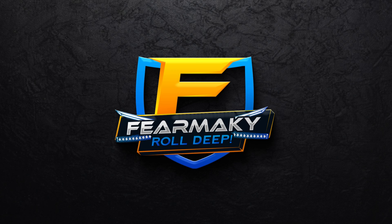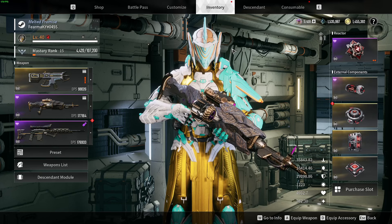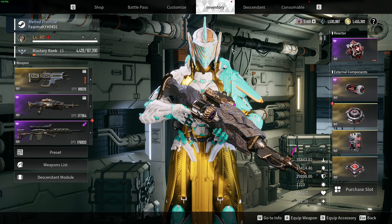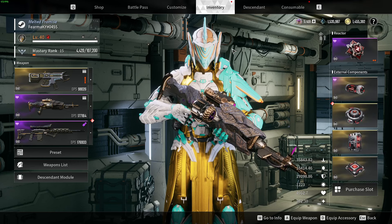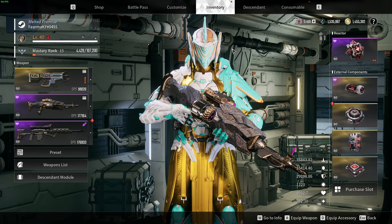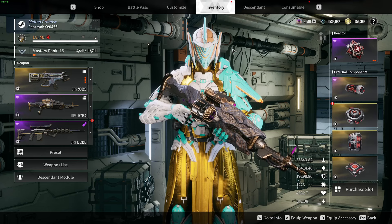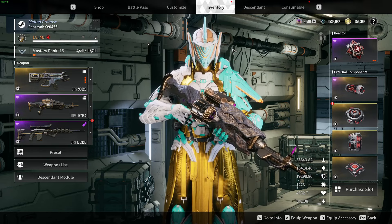Welcome back, guys. Been getting a lot of questions: where do I get the burning mechanics reactor for Lepic, how do I farm it, where do I get it, what do I do? So this is going to be a quick guide on how to target farm and go after the best reactor for Lepic and Ultimate Lepic. We'll keep it beginner-friendly with rare weapons and a rare reactor, since that's where the majority of us are right now — it's only been a week.